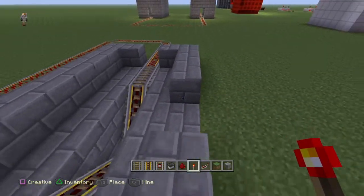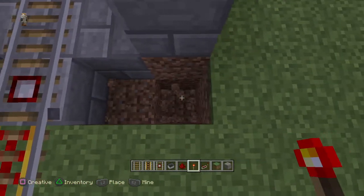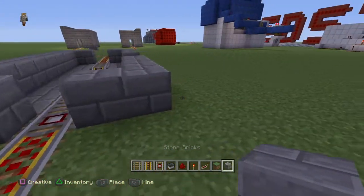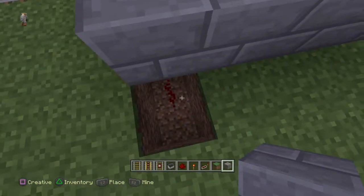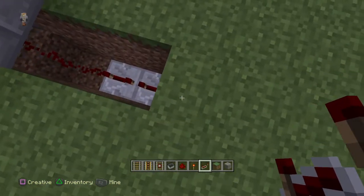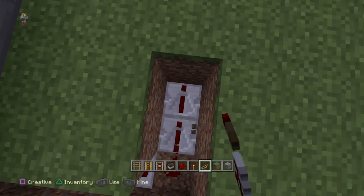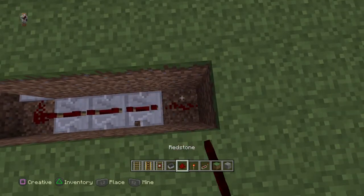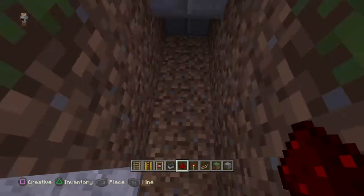Now we'll make the circuit. Break these blocks, dig one here and two deep here. Place those blocks and cover it up — it looks like it's solid. Then dig down here and place a redstone repeater on full delay, then another repeater on full delay, then another, and another — all on full delay. Put redstone here, and you can see this block under the door.